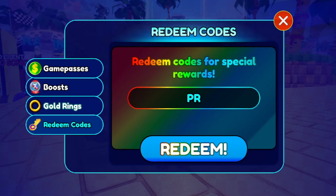The very first code is prj_sonic_shot. Redeem this code — it should give you 100 red star rings and the code breaker badge for redeeming it.